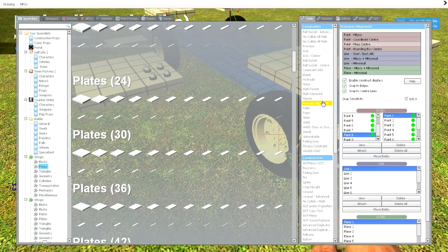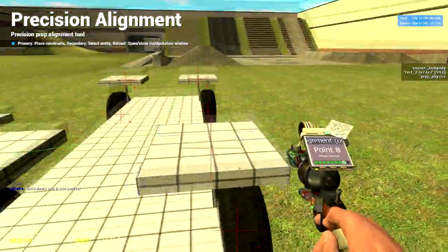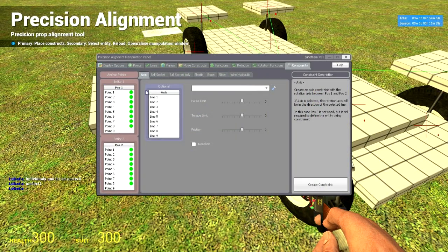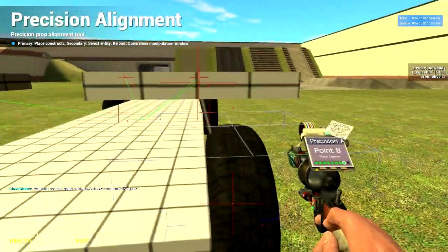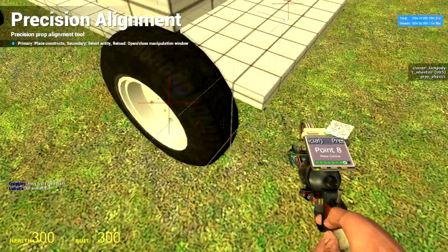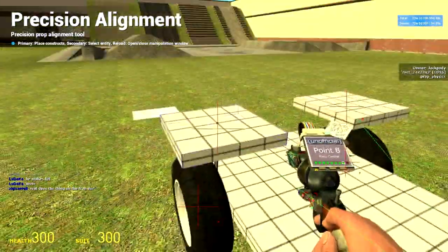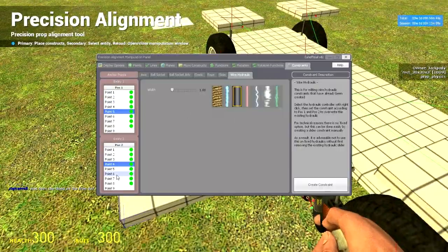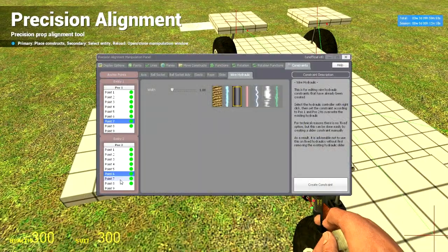Now go into the spawn menu again — normal tools and precision alignment. Right click on the wire hydraulic controller; this represents point 1 and point 2. Press R, press constraints, now find wire hydraulic. Width should be 1 but it doesn't really matter. Find point 1 and point 2, now press create constraint. This creates a constraint between the wheel and the prop up here. Right click on the next pod controller — this one represents point 3 and 4 — find 3 and 4, create constraint. This one represents point 5 and 6, find 5 and 6, create constraint. This one is 7 and 8, find 7 and 8, create constraint.